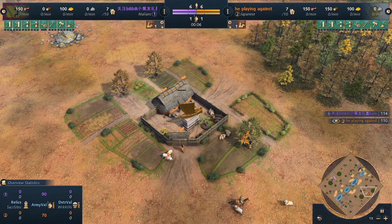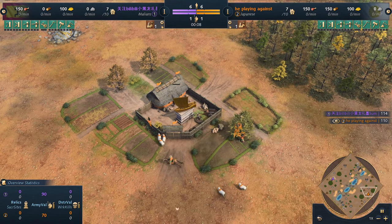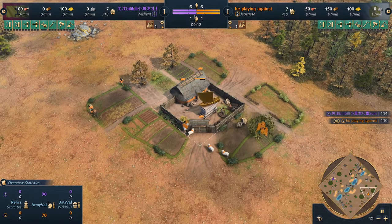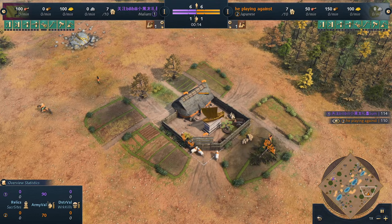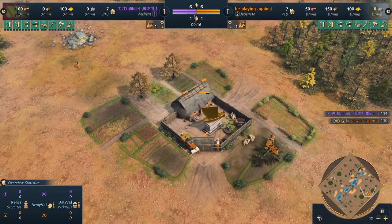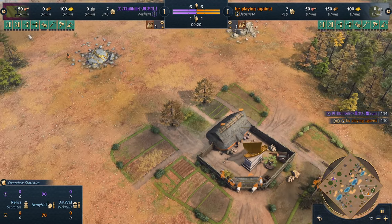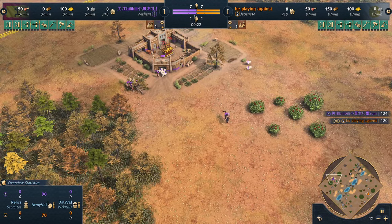Welcome to another Age of Empires 4 casted game. We've got in the color orange playing as the Japanese. He's playing against an opponent we don't know who he is, but we just know he's extremely good at this game, so we're gonna see what he can show us this match.